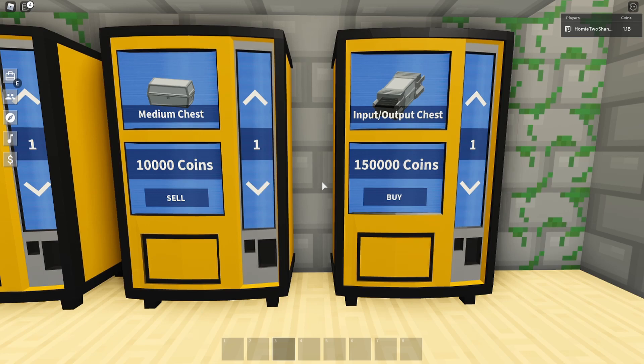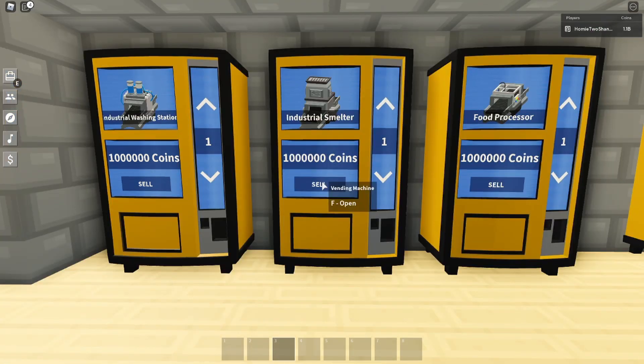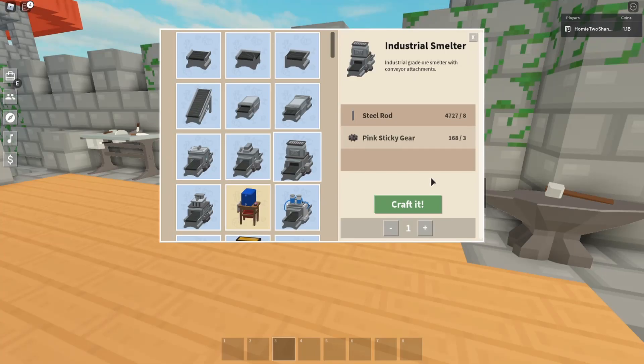For you players out there with a bigger bankroll who want to skip that first part, you can absolutely dive straight into industrial smelters, industrial washing stations, and food processors. These three items are key items to make a lot of money. There are two methods: one being you buy the item flat out at a low price and sell it for a higher price and make a profit. The other method is a lot more complicated, but you can make so much more money off of it.